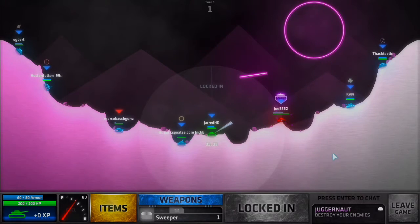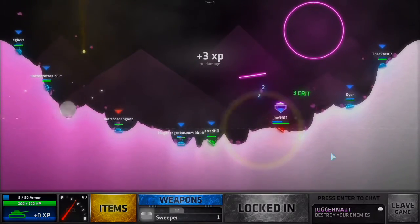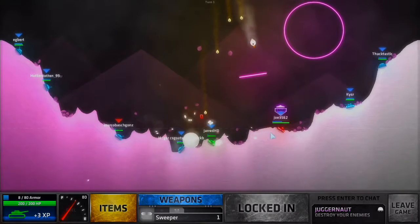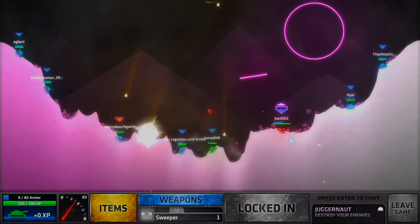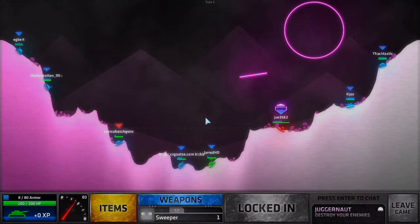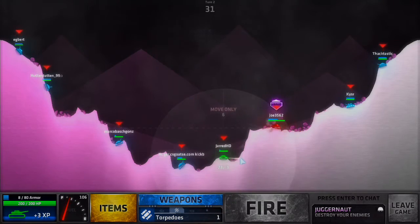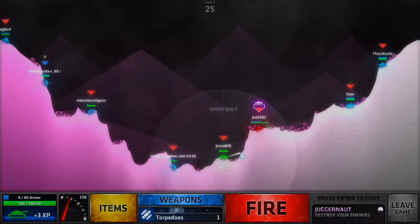I believe he is shooting at me. 30 damage — okay, we'll take 30. That didn't get him, at least we're not getting hit. At least team damage is turned off for the Juggernaut challenge. I think torpedoes should work quite nicely.